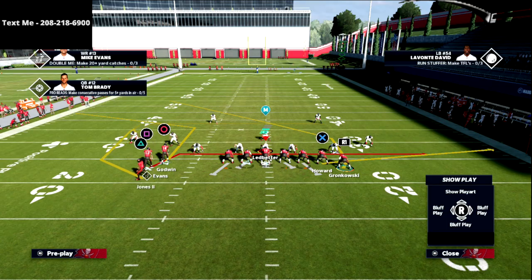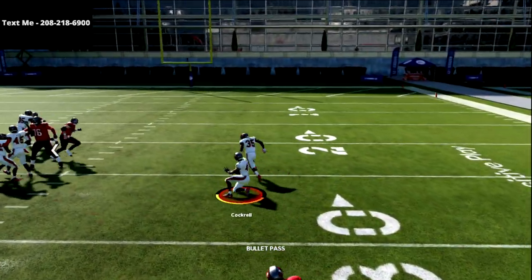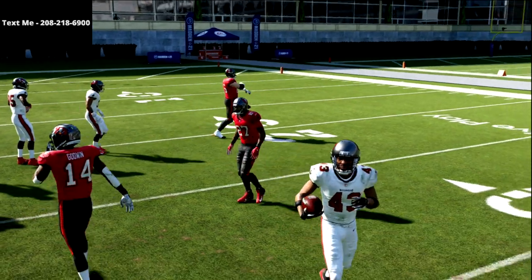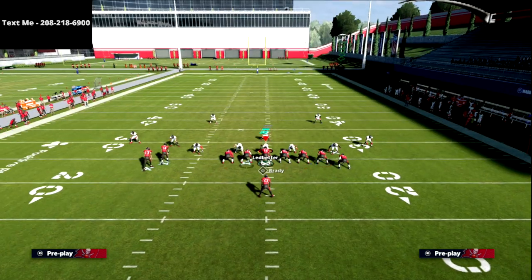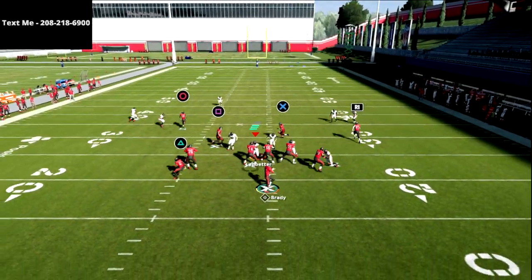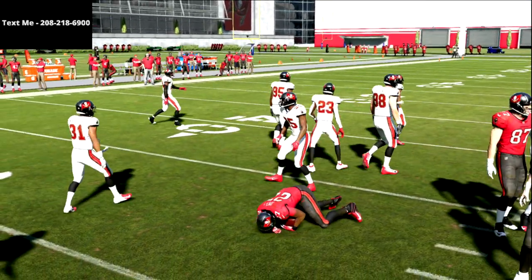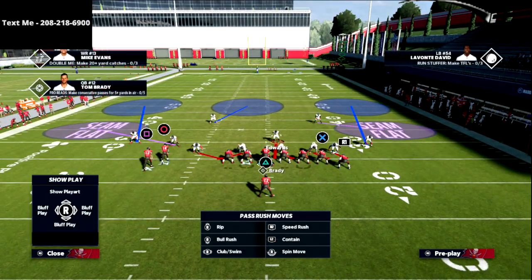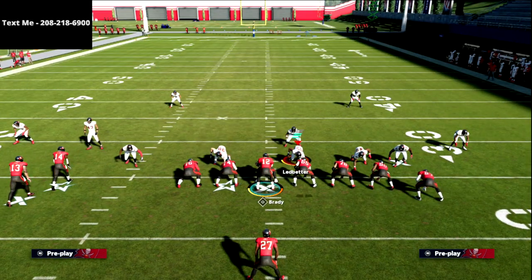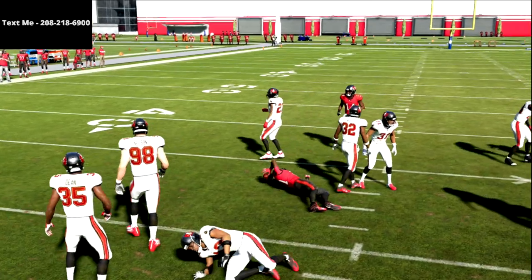One other pro tip: you can actually motion this running back to the outside and basically just snap and throw it out there. If you have gunslinger and they're not playing that seam flat zone, you're going to have a little bit more success. This is just a super simple concept. You can also drag this tight end to get a little mesh action going. The reason I like to do that is because you get a natural block right there and you're going to get upfield. This is super simple but a super effective snap throw — really good against the meta and a lot of the coverage people are going to run. If you see a blitz and their user tries to come in, you can literally just snap the ball and throw it as soon as you get out of the backfield and he's going to get wide open.